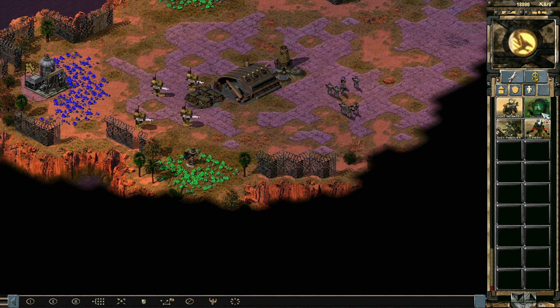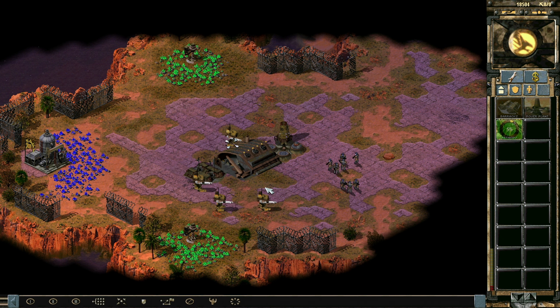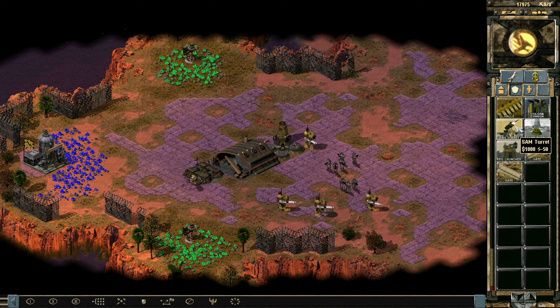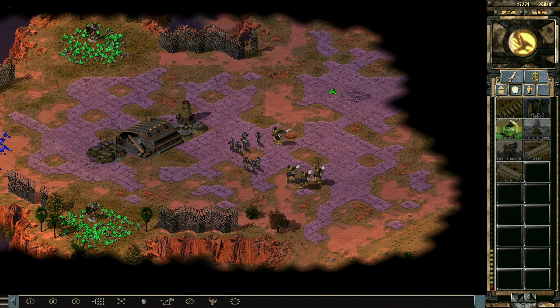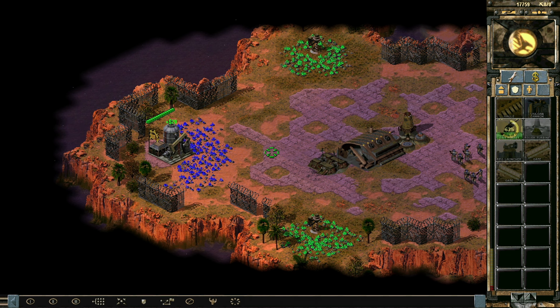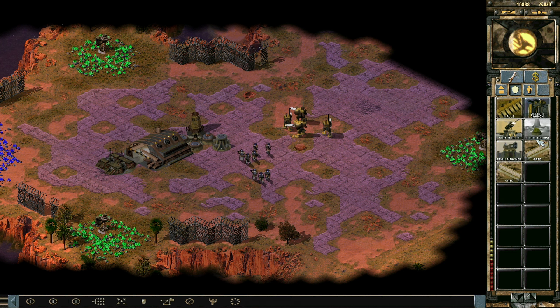Let's get an engineer and maybe a refinery — that will probably be useful to have. Maybe a SAM turret as well. Could also upgrade my power plants but let's see about that. There we go, get some extra money here — not that we need it right now, but we probably will in general.